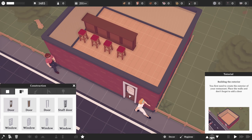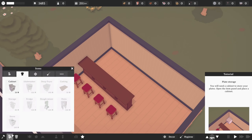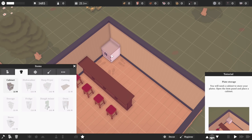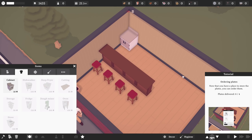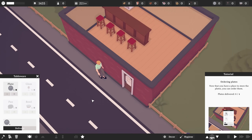Let's add a nice door right there, and then in terms of storage, we need to go back to here and get a cabinet for the back corner. Now that you have a place to store the plates, you can order them. So I need to go down here and order four plates. One, two, three, four. We need to wait on them getting delivered.